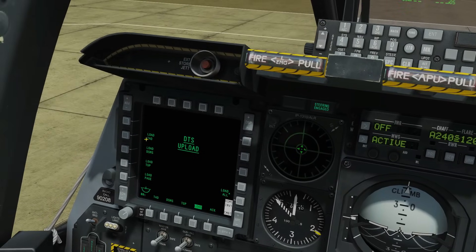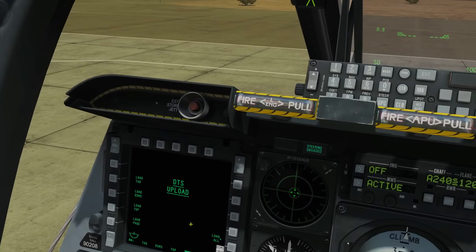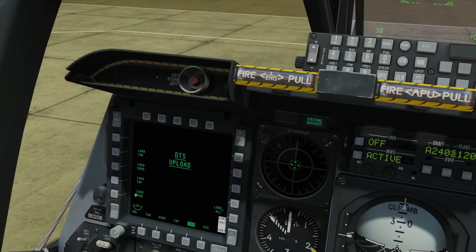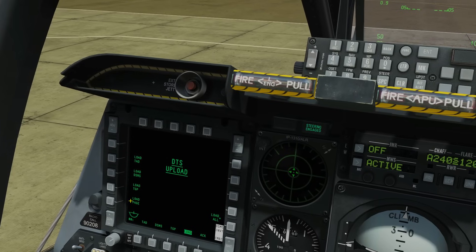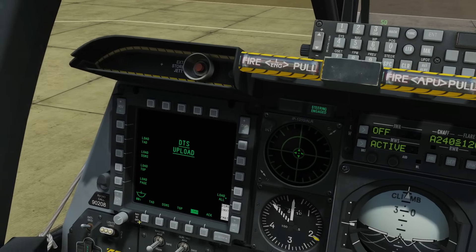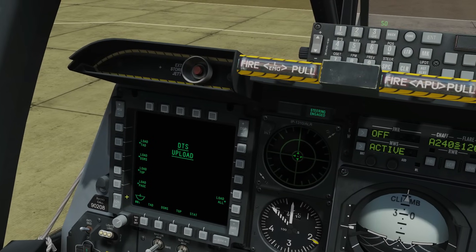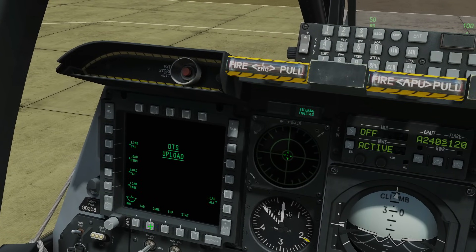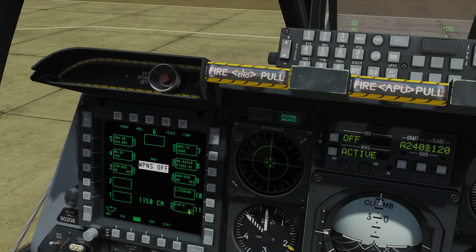What you'll notice is that the little stars have disappeared from these items here. That's because they're currently loading. We have to wait a few seconds until those stars reappear, which will mean these systems have been loaded with the new relevant information. Okay, we've got our little characters back — this has been reloaded. Now we're going to click on our DSMS master mode here and you can see it's now been populated with these weapons.